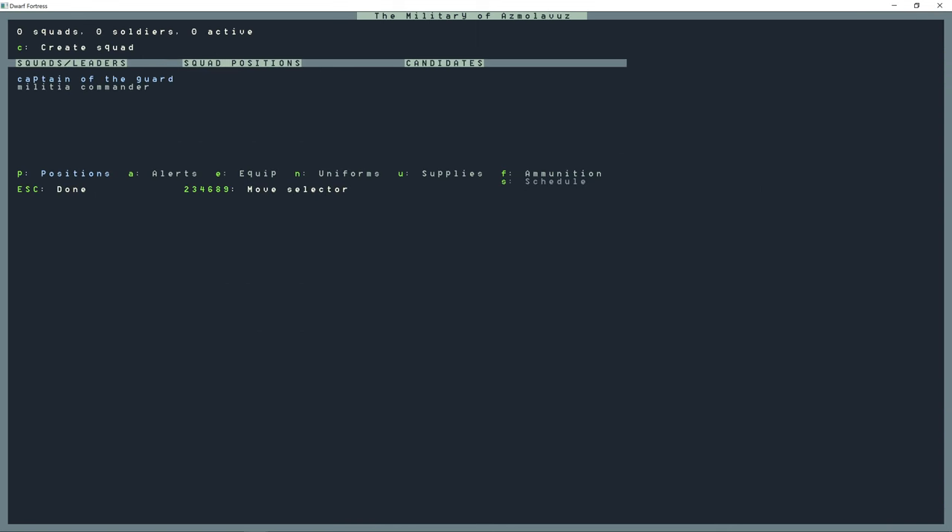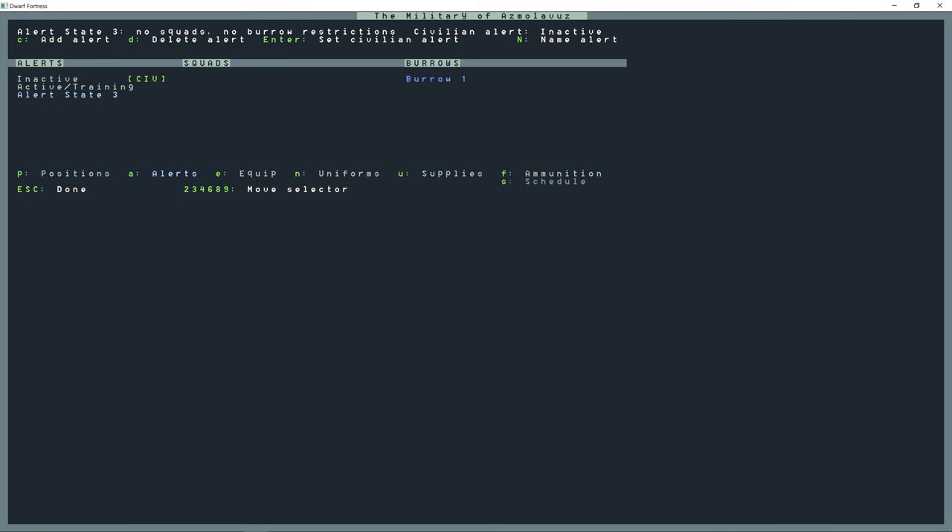To start off I'm going to press M for military, A for alerts, and C to create an alert, then Shift+N to name it. I'm going to name this 'Low Training.' I'll create another alert: 'Medium Training.' Create another alert and name this one 'Full Training.' And we'll name this one 'Patrol 1.' So we have our alerts now.